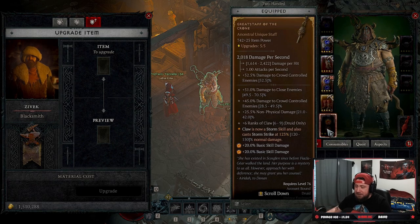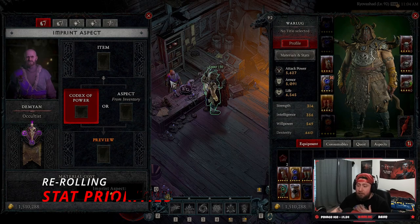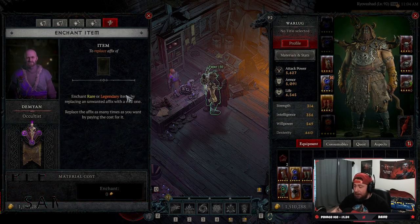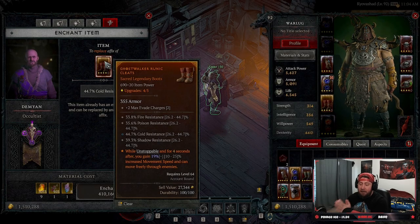Tip number two is re-rolling stat priorities, which you can do at the Occultist. Navigate to Enchant Item and re-roll the secondary affixes on your gear to try to get something better. One negative is you won't be able to see what you can re-roll into beforehand.